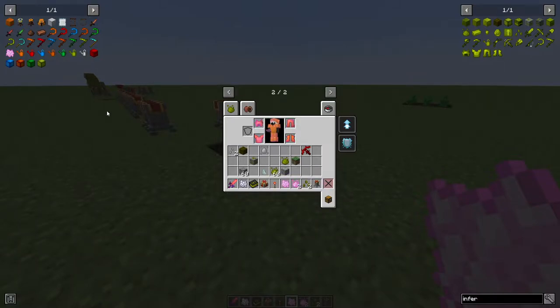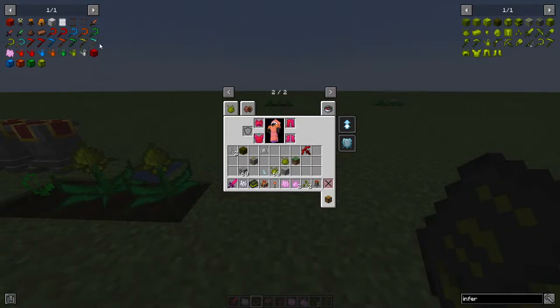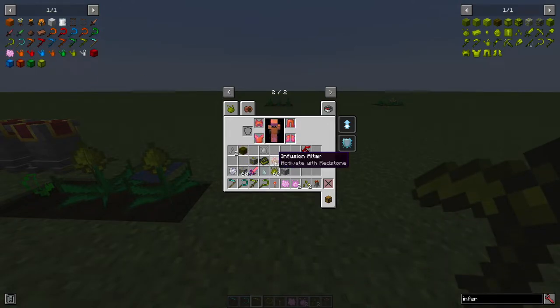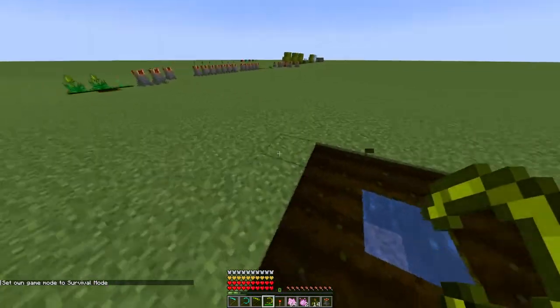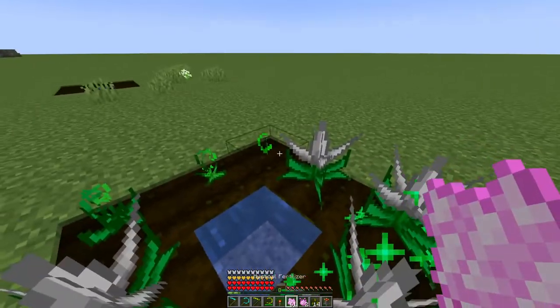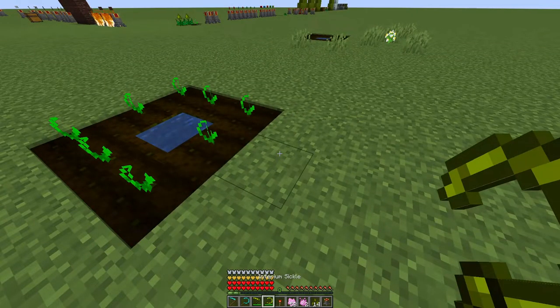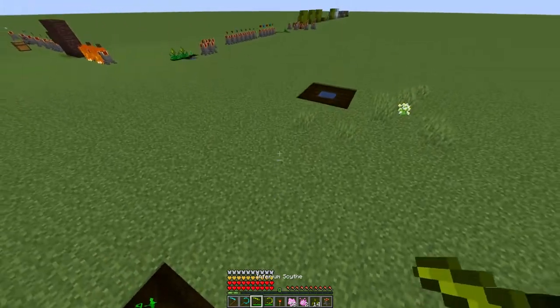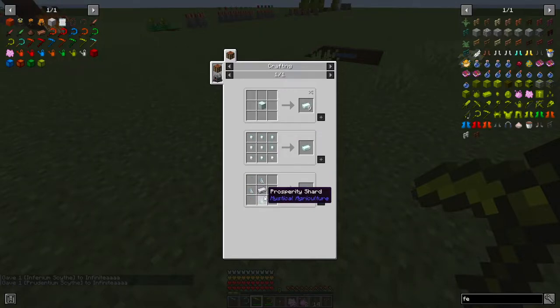There are also two harvesting tools you can craft. One is a destruction tool that breaks everything without replanting. The other is a cycle tool — right-clicking with it harvests and replants automatically. Both can be upgraded to higher tiers using the same progression idea: four Prosperity items make a stronger version.